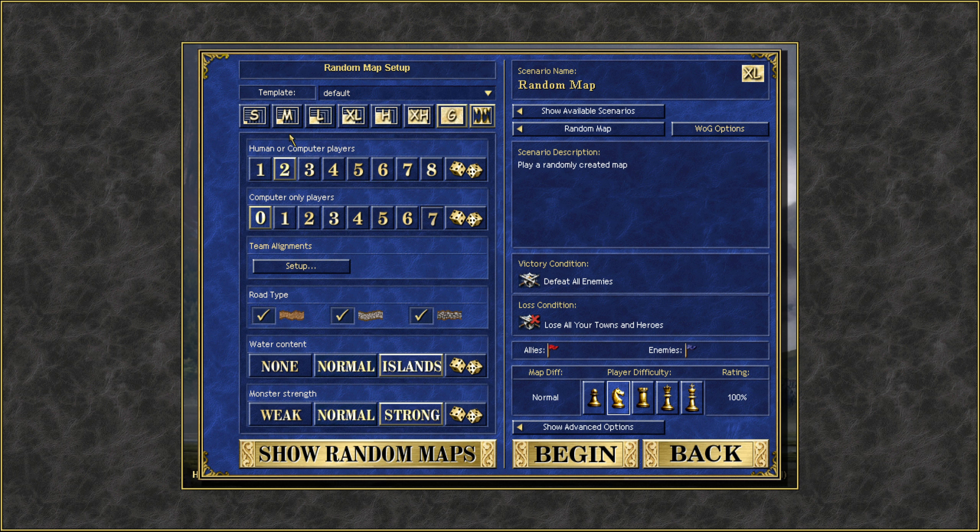You also get scenarios which go up to extra large, but something I noticed is it goes even larger - there's extra large, huge, extra huge, and then gigantic. You can even enable and disable the underground. So it's going to go gigantic. I'm never going to see my enemies, essentially. I just want to be a playthrough explorer.